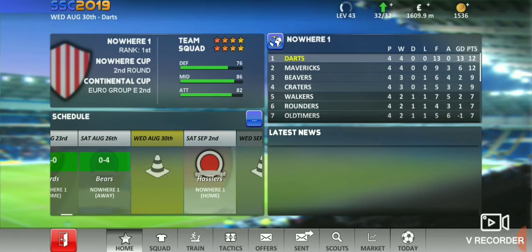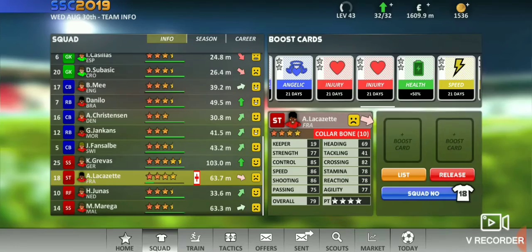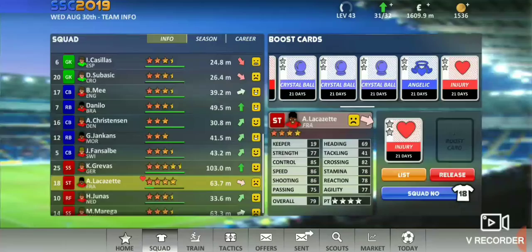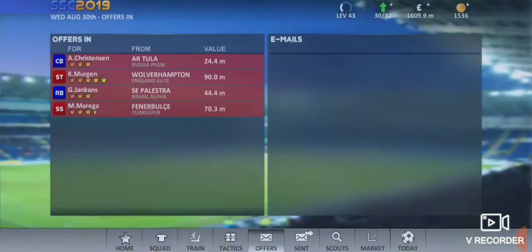Now we will play our new game. First of all, you have injuries — so what do you do? You will get these cards, you will get the points, and you will put the cards. If you have a good player, then do it. If you don't have a good player, then look at the offers.